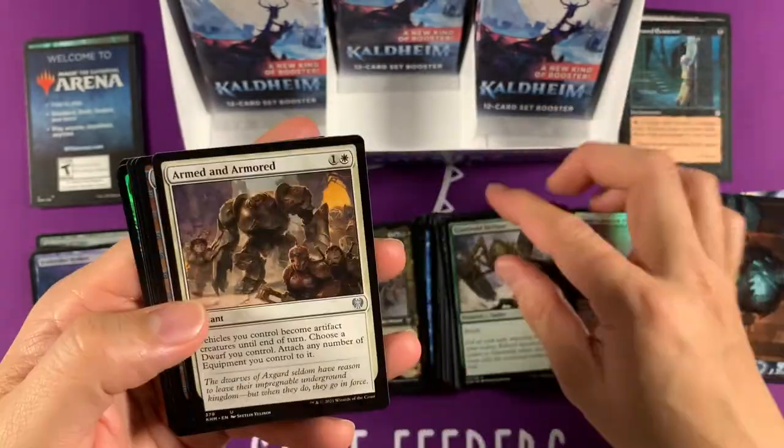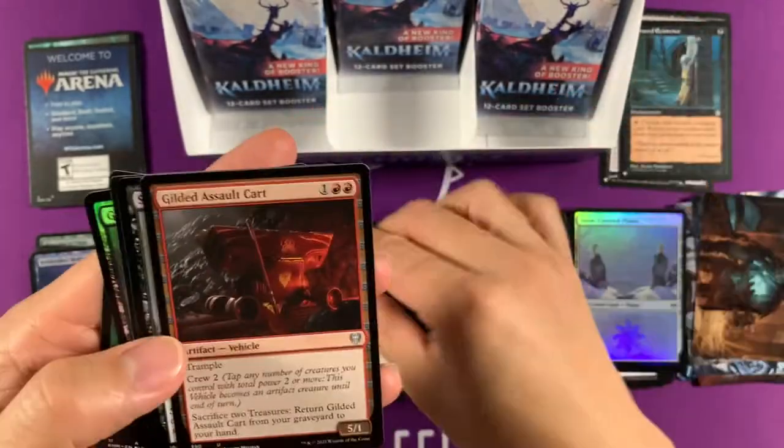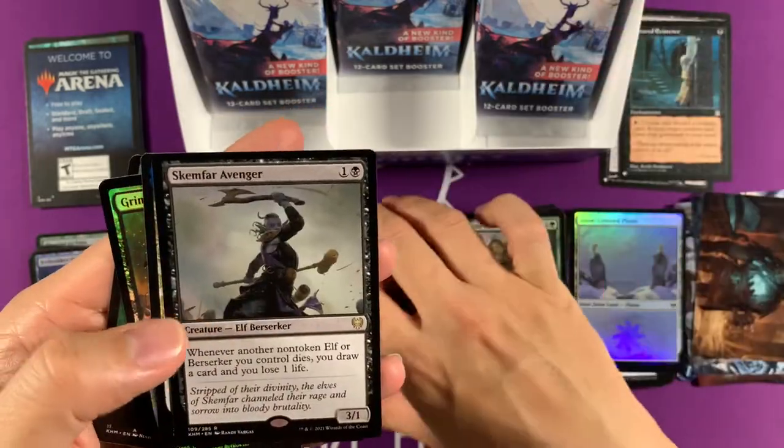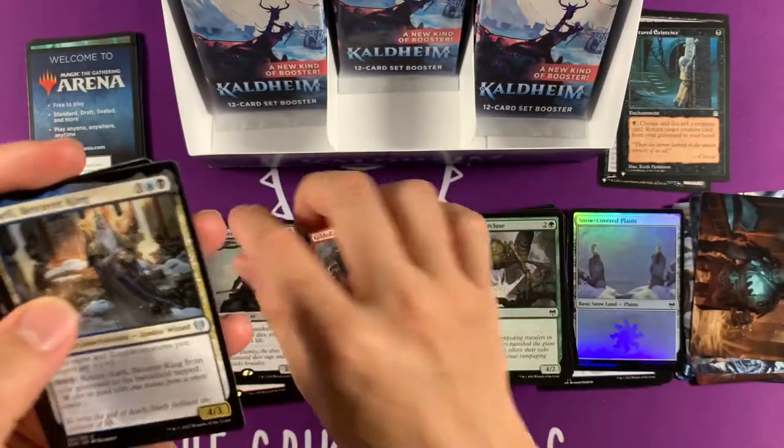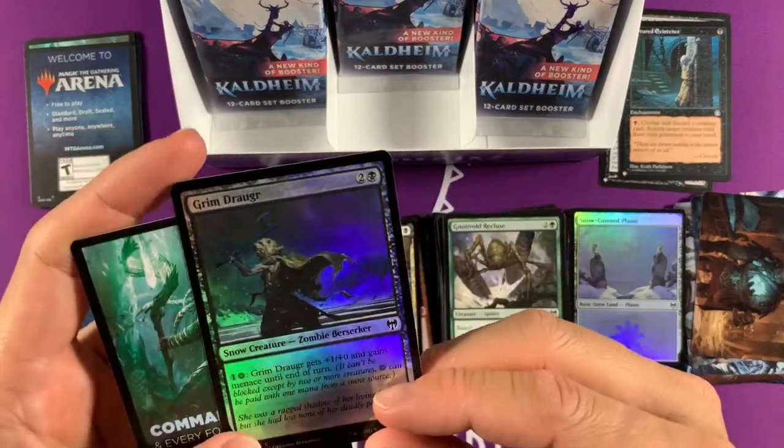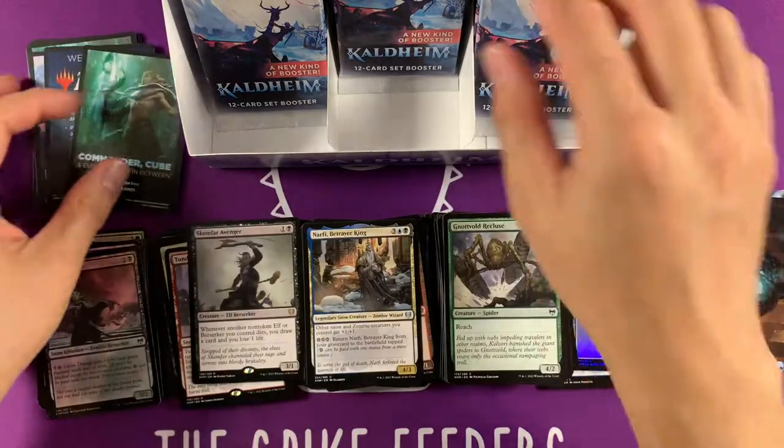We want an island — of course we always want islands. Snow card islands are worth the most. Scamphar Avenger — oh that's definitely in my elf deck, so that's great! Grim Druger — I don't know, whatever it is.